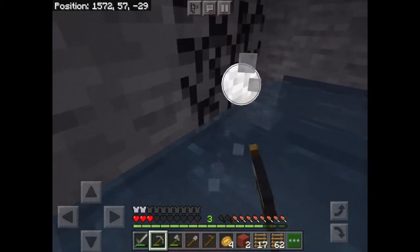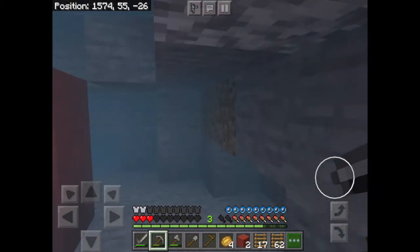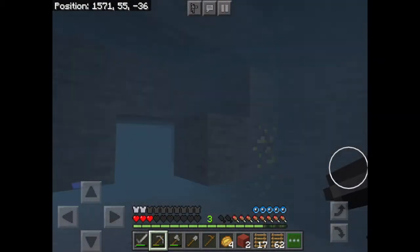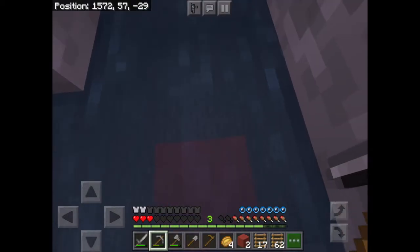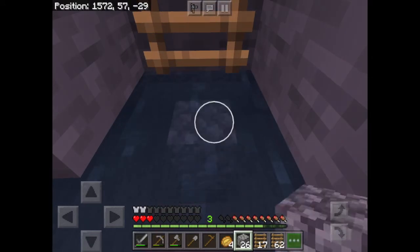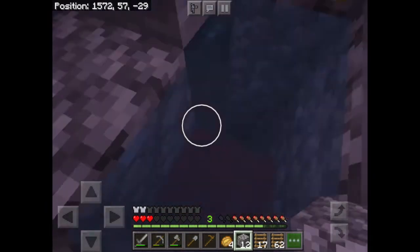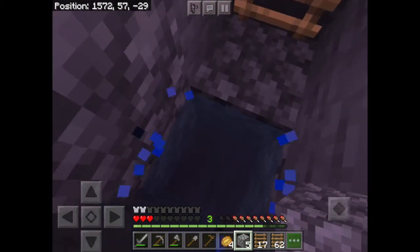When you put soul sand underneath a stream of water, it shoots air bubbles up that propel you upward. The same works with magma. So I can get down quickly eventually, but not up at the moment. Oh, I need two iron - that's a shame. Oh, there's some gold!